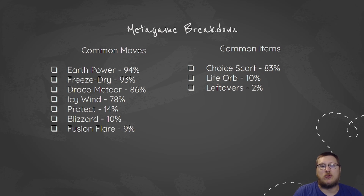The one downside is you're locked into Icy Wind at that point, so you kind of need to switch out and reposition to get into an advantageous combat position. And then we see moves like Blizzard and Fusion Flare. Blizzard is good if you're playing Alolan Ninetales alongside it. And then Fusion Flare is good on Assault Vest sets where they're looking to take a couple hits and then deal a bunch of damage.